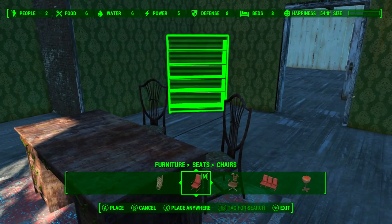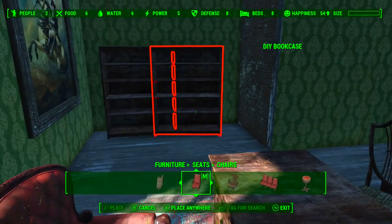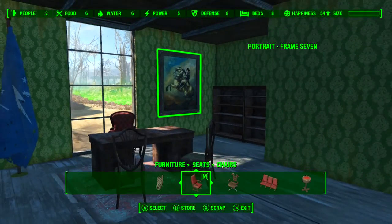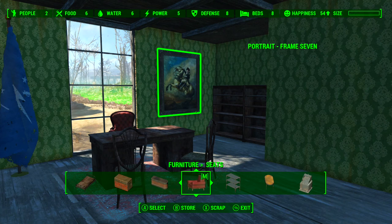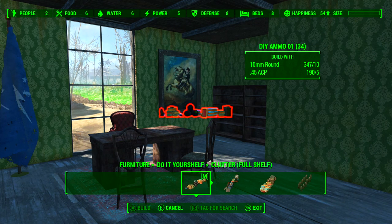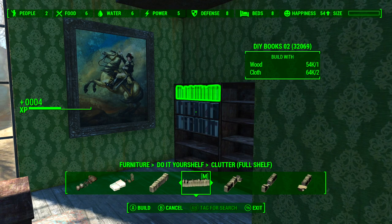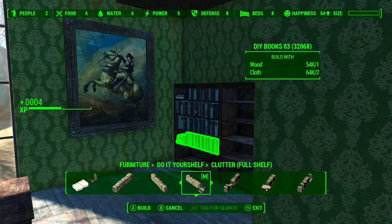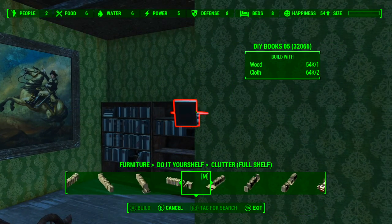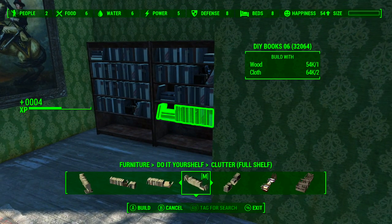I'm not quite happy with this, so I'll move it just a fraction. I think these bookshelves work much better in this corner than where I had them. The Do It Yourself mod is great — tons of books, lots of different configurations. You can just go to town filling them up, very quick decoration. I'm not the world's best decorator, so for me it's perfect.